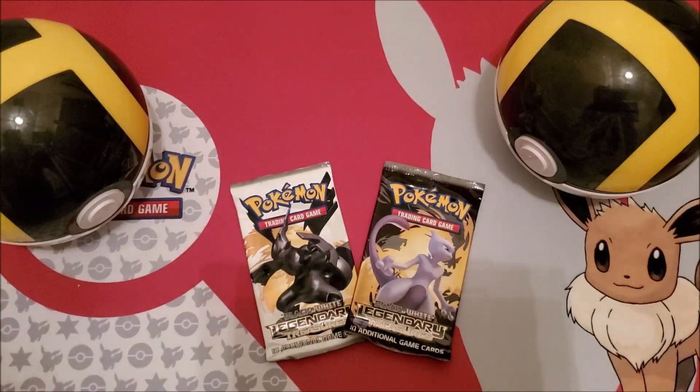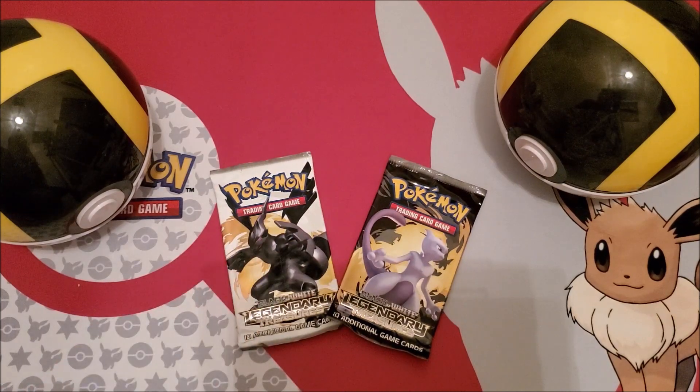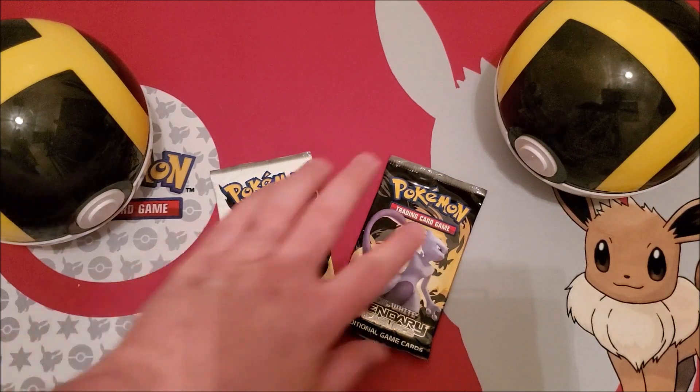Hello and welcome to another Pokey Leo video. Today we are opening up some Black and White Legendary Treasures. I bought these on eBay for about $11 each — I did a best offer, they were selling for $25, I offered $22 and they accepted. Had to pay about six bucks in shipping, but here they are, two Legendary Treasures. Which one do we open first? We'll go Mewtwo.